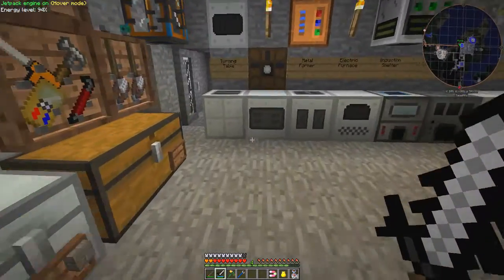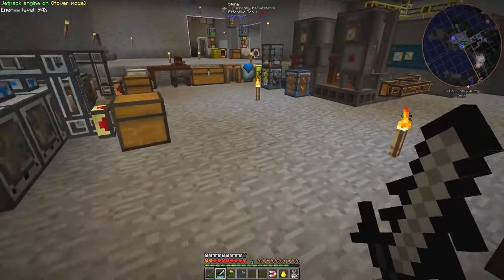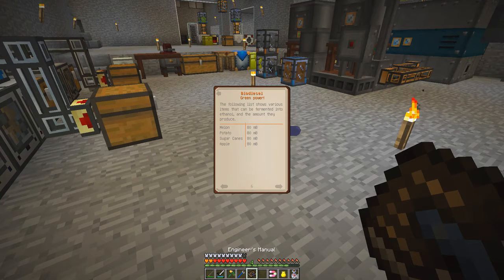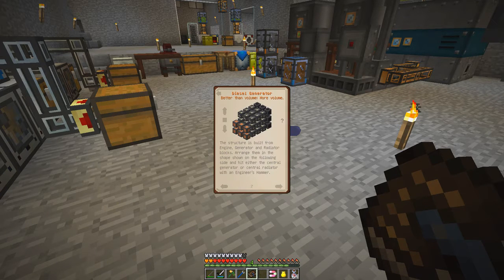From this book here on the diesel generator — this is biodiesel — the diesel generator is another multi-block structure. We need generator blocks and radiator blocks. It's a 5 by 3 by 3 high structure and it's really straightforward.